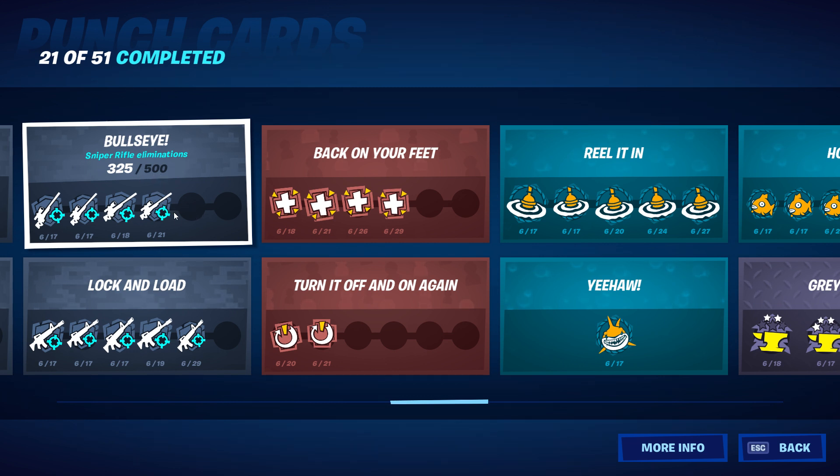If you're having trouble with sniper or explosive eliminations, even in duos or squads — when you down an opponent, it's not necessarily the weapon you down them with but the weapon you finish them with that counts. So you can down them with a shotgun and finish them off with your sniper and it will count toward the sniper rifle elimination. Use this for any weapon that's the most difficult for you to complete.